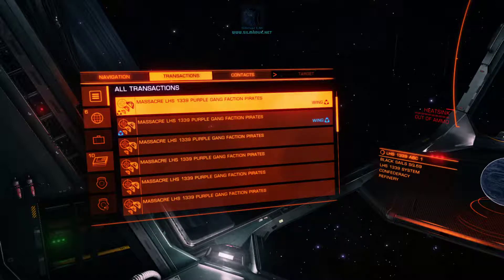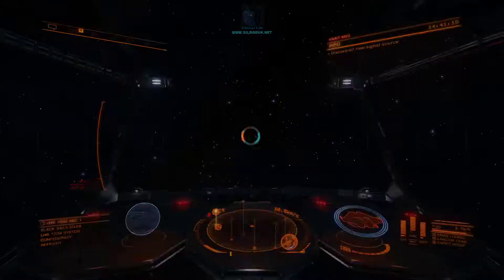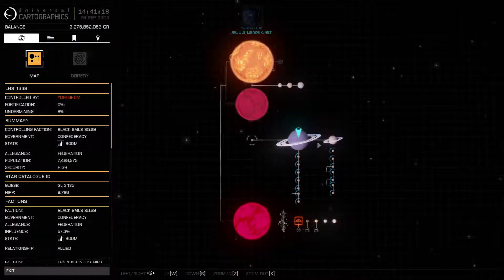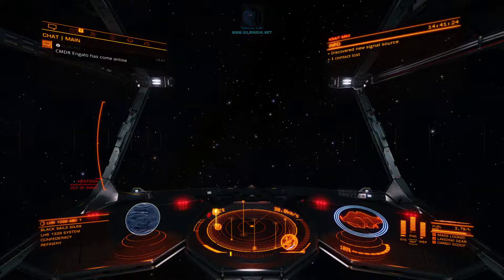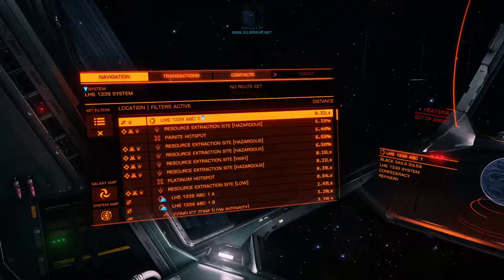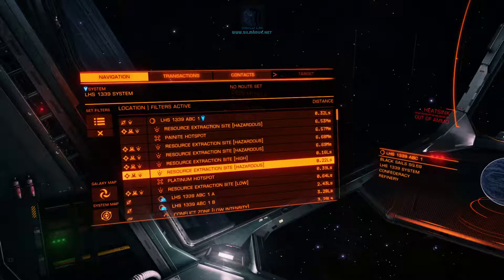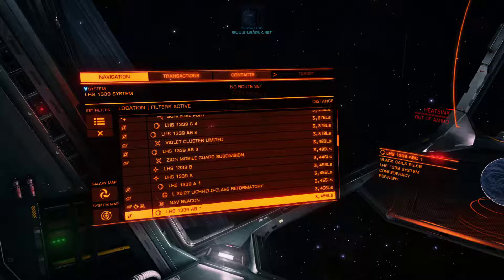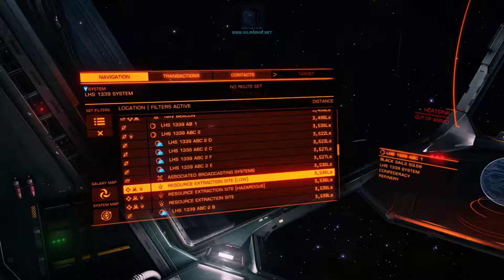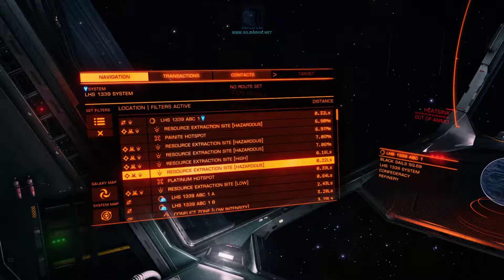The first step is to find yourself a nice bounty hunting spot. So this is LHS 1339. You're going to want somewhere that's got rings and you want those rings to have RES zones. One of the reasons why this is a nice bounty hunting spot is that one of the gas giants has four RES zones. There's also a low and a high RES, and somewhat further away there are another couple of RES zones — multiple high or hazardous RES zones depending on your tastes, all in the same spot.